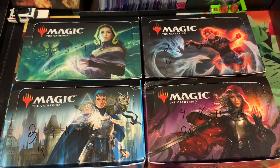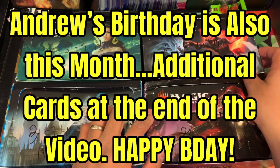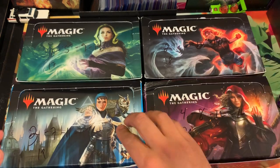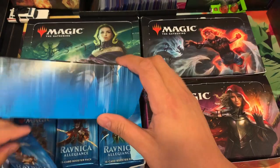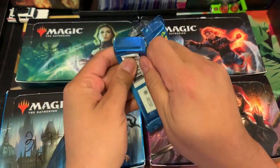Let's start all over. For Andrew, we are going to get you number 15. Number 15 — and I thought I wrote it darker, and I did. Here we go: Ravnica Allegiance for Mr. Andrew D. Very first pack. Good luck, sir.